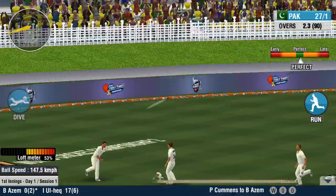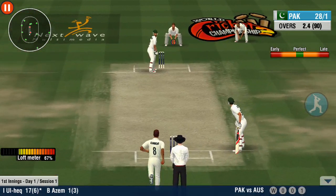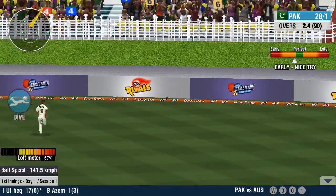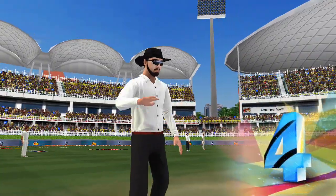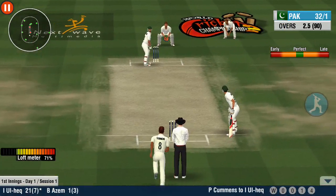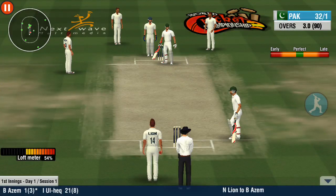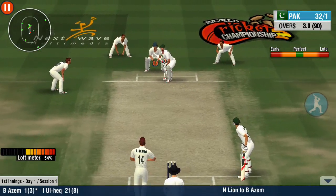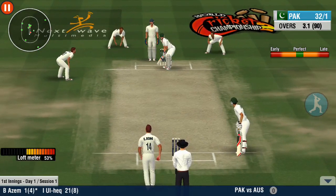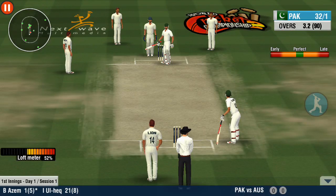That was well judged by the fielder. Good thinking by the batsmen — they complete the single with ease. The ball has pierced the fielder all the way. A swing and a miss, the batsmen got lucky there. A perfect delivery — it has deceived the batsmen completely. The bowler has beaten the batsmen with that delivery.